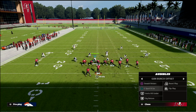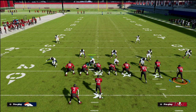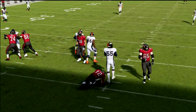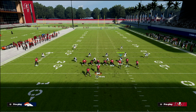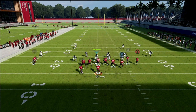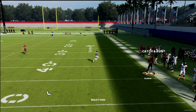However, one of the problems with this coverage is that if they want to flood the bunch side, this coverage in Madden doesn't work quite as well as it does in real life. What you're going to notice is that they can hit your corner to the backside — and if they want to flood the bunch side vertically with something like this, this is where the big problem lies: that route is wide open.